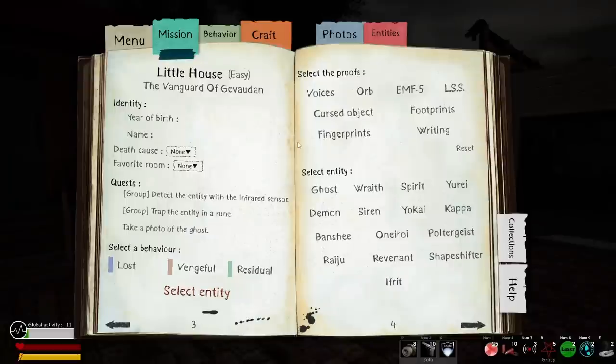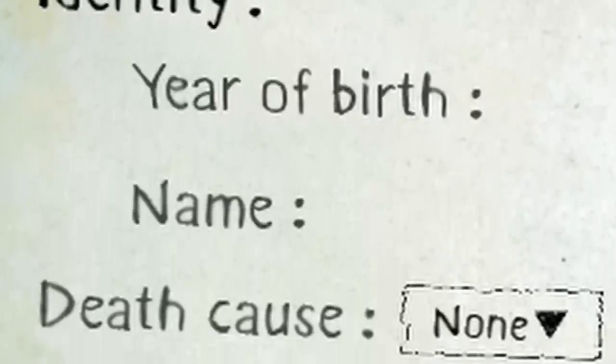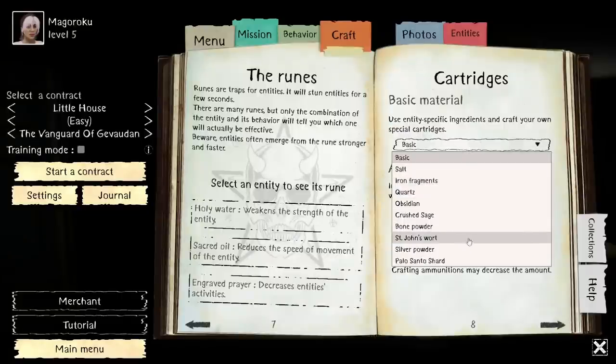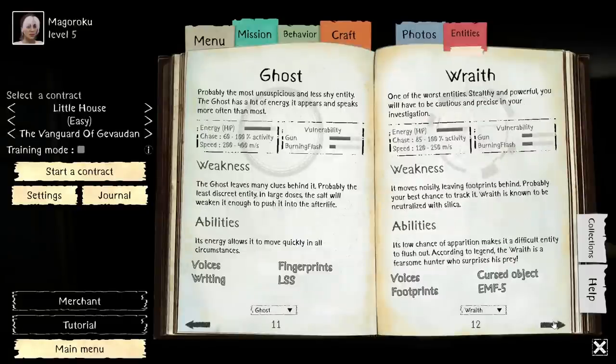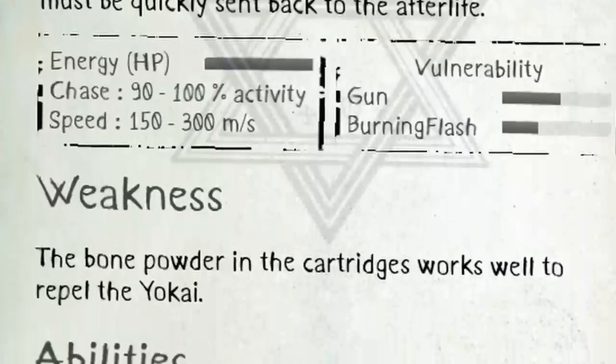Your first tool is the journal, default key J. This will have all the details of what you need to do each round you play — from figuring out the entity's year of birth, their name, their cause of death, their favourite room, the quest you need to complete, crafting ammunition to banish the entity, information on the various entities you have unlocked, and a brief explanation about entity behaviours.